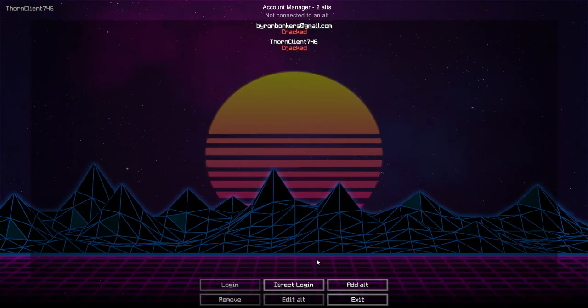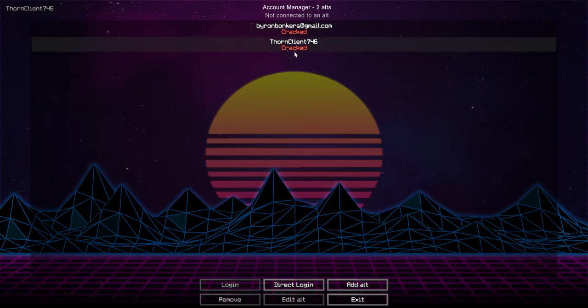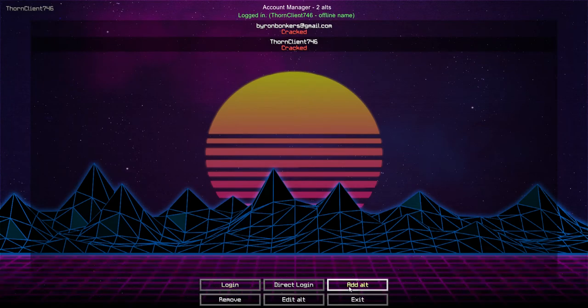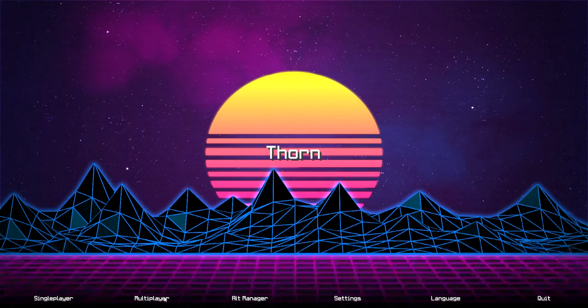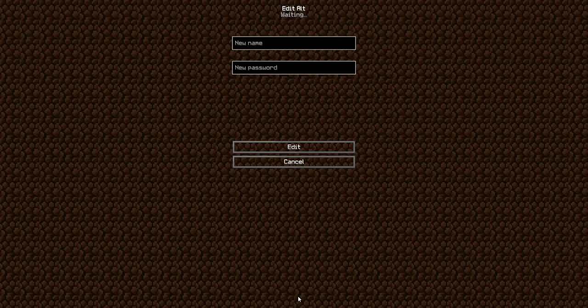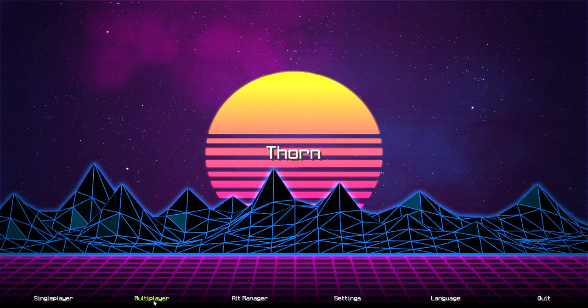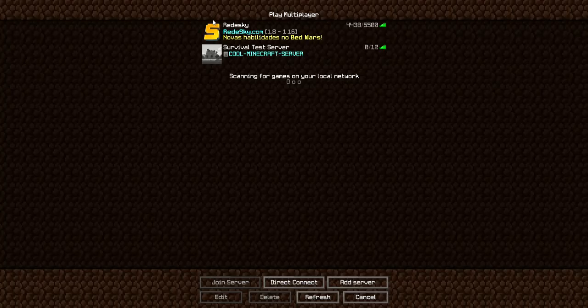This client is mainly for RedSky - it bypasses AAC5 pretty well. So let's say I'm going to use this alt, login, go exit. You can always edit the alt, and if you wanted to add an alt you put it there, and edit alt - if you wanted to edit the alt, it's actually there. So now let's try RedSky.